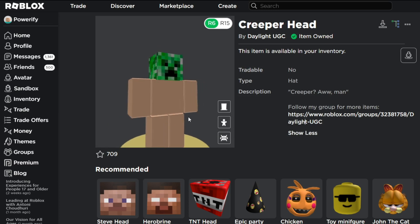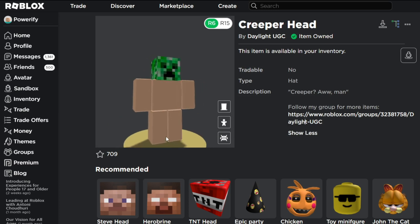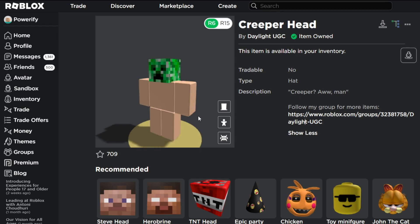The only problem is that the legs look weird because a Creeper doesn't have two legs, it has four legs. It still looks alright though if you make a Creeper outfit on Roblox.